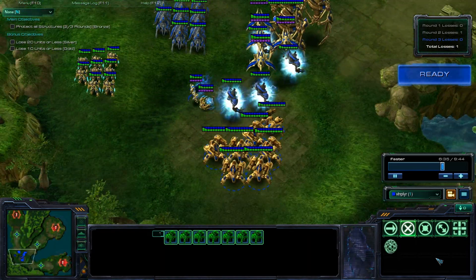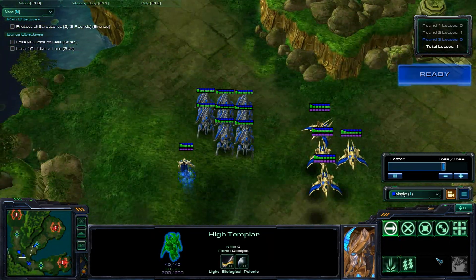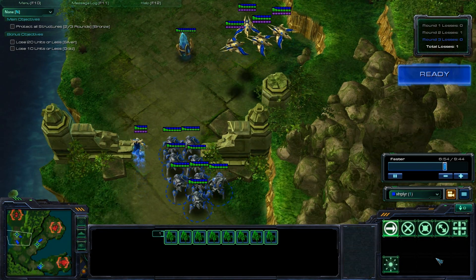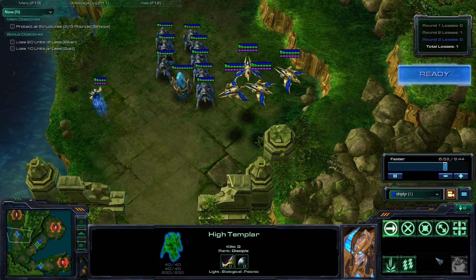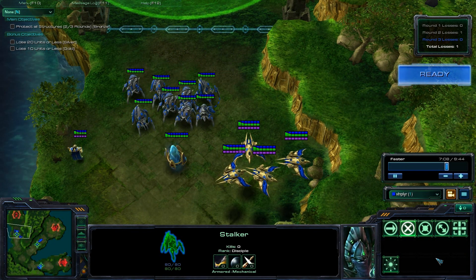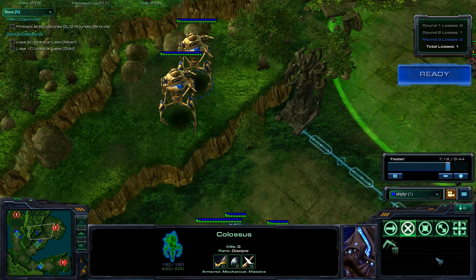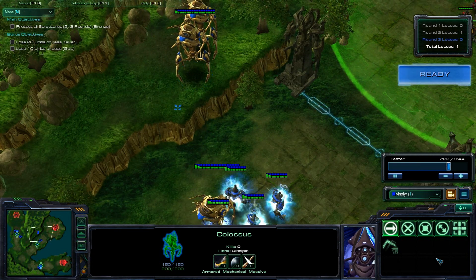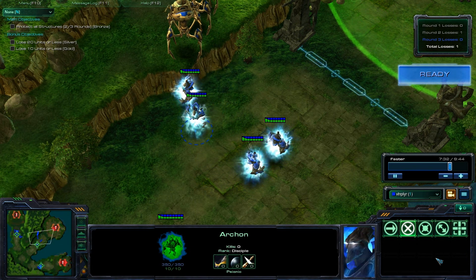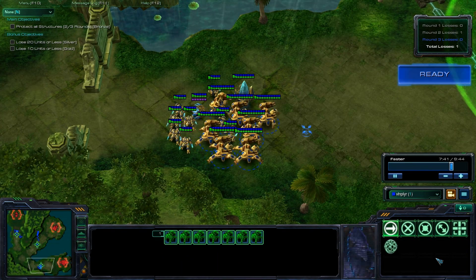On the last round, things get a bit trickier. You do get more units, but there is a much better mix of Terran units to go up against. At the top, we're going to face a single Battlecruiser and a group of Vikings — for that I'm going to use the Stalkers, the Phoenix, and my single High Templar to use Feedback on the Battlecruiser. Here in the middle, we're against a group of Hellions and Marines — we'll want to use the Colossi because of the splash damage, and again I'm going to utilize this high ground advantage, which is extraordinarily useful. With the Archons, we're going to use them as bait — because they have such a high shield capacity and are able to take so much damage, we'll put them in front of the Colossi to bait the enemies in.